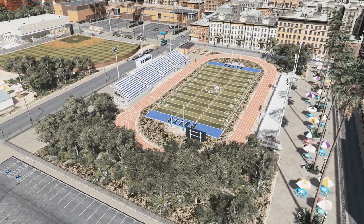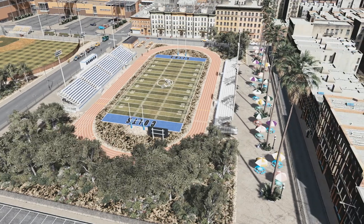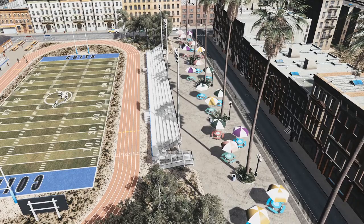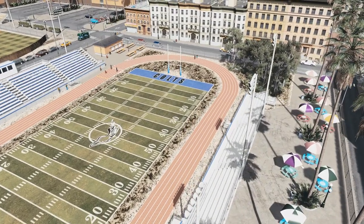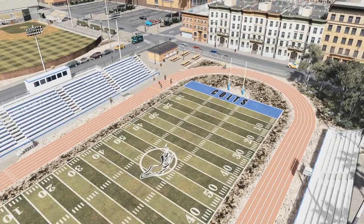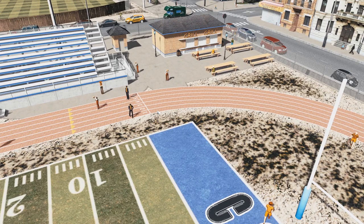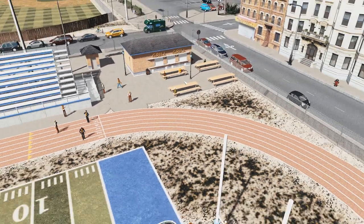We'll start with the sports field down here. This is a King Leno asset — he has a high school collection I utilized for this. We have a nice high school football field with a track running around it. I added some extra seating areas on the back for game day. There's a grill and bleachers, and it's actually usable — people are hanging out, and we've even got some folks running laps on the track.